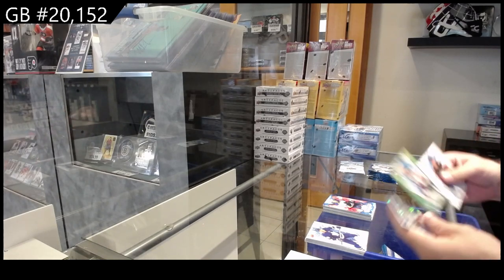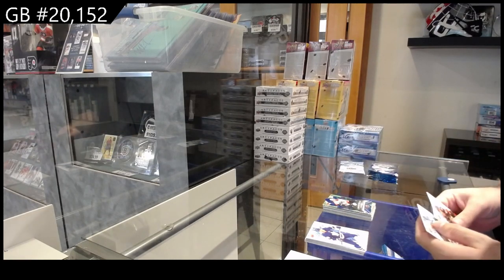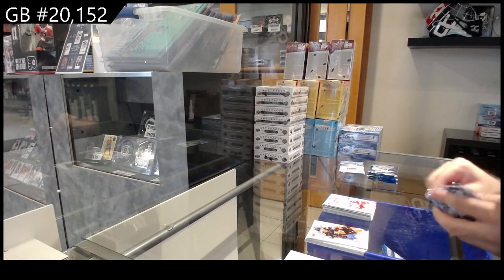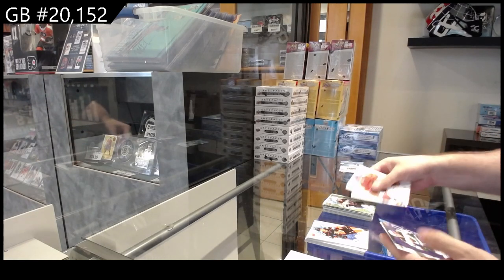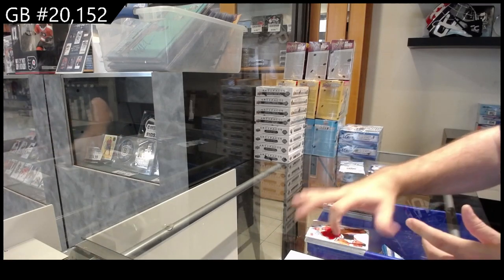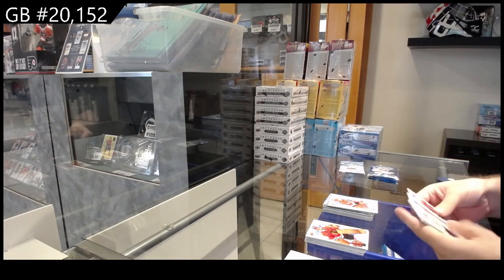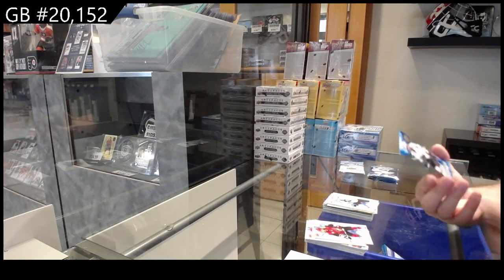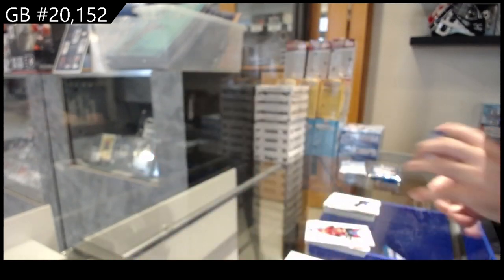We've got a Mercer for the Devils green, Sean Couturier for the Flyers crystals, and a Jarvis rookie for the Canes. Green of Aiken for Boston, sub-zero of Caufield for Minnesota, and another Joey Keane rookie for Carolina. Same rookies over and over again. Green of Granlin for the Preds, Pettersson for the Sharks, 12.99 of Gadovic for the Sharks rookie.